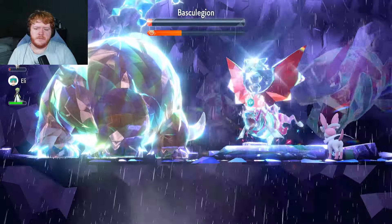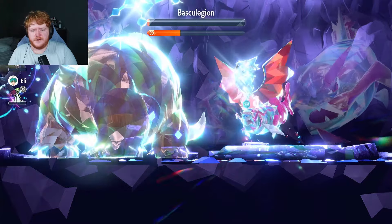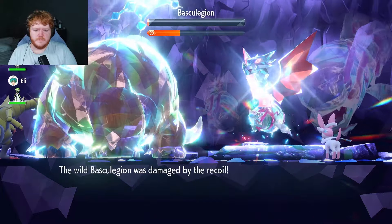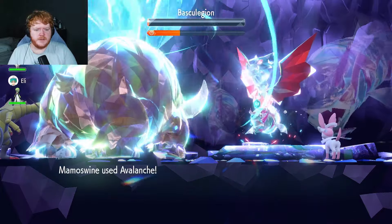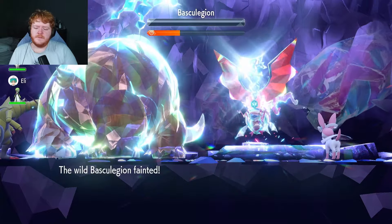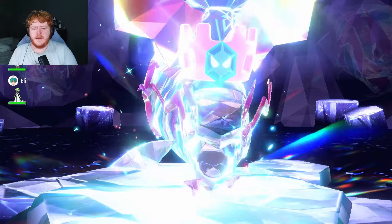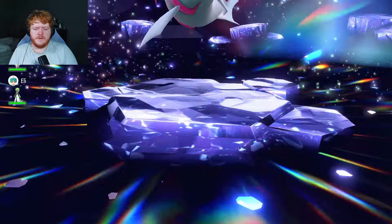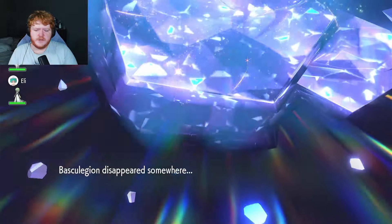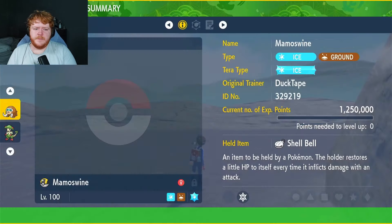It nullifies us - honestly not really bothered about nullify anymore because we get a free attack here. It does decent damage but less than I thought because it didn't do double damage since that was a free turn where it didn't attack us. It uses Wavecrash and then we finish it with Avalanche. The snow comes down and destroys this fish. Hopefully we get some Mystica drops because this guy drops every single one.